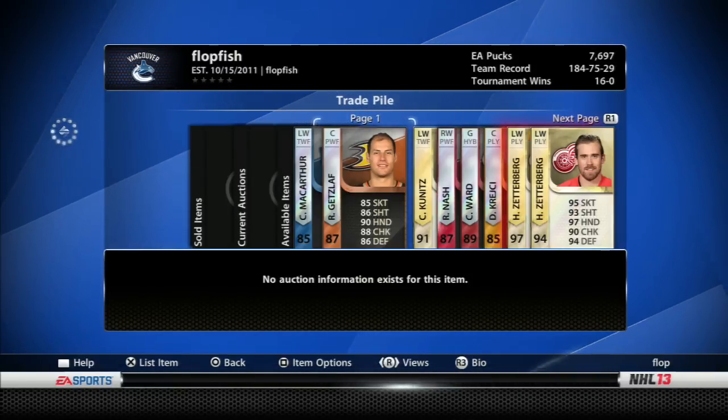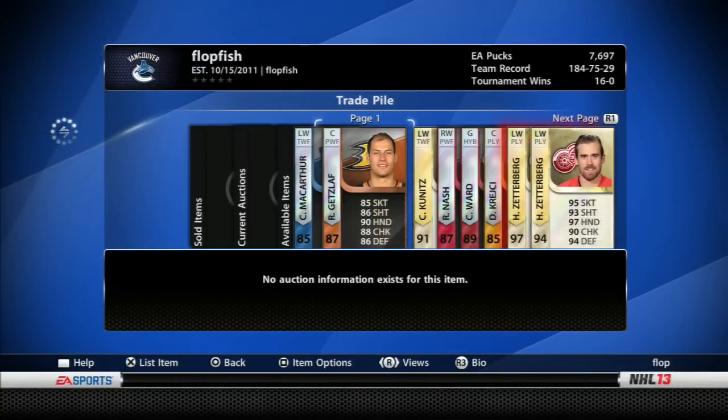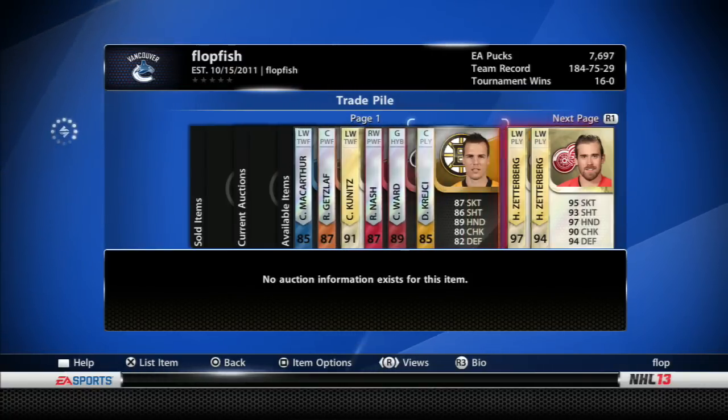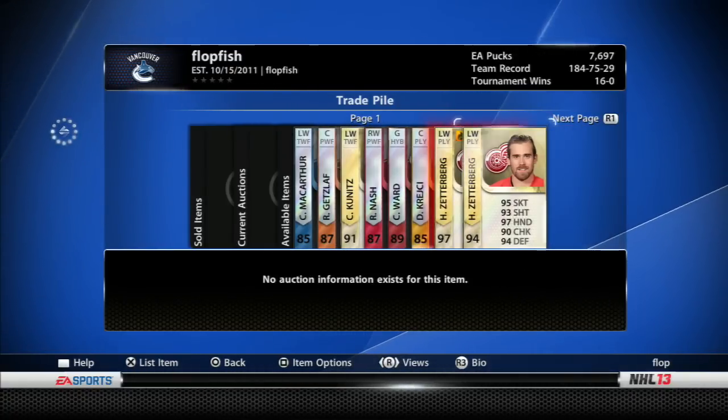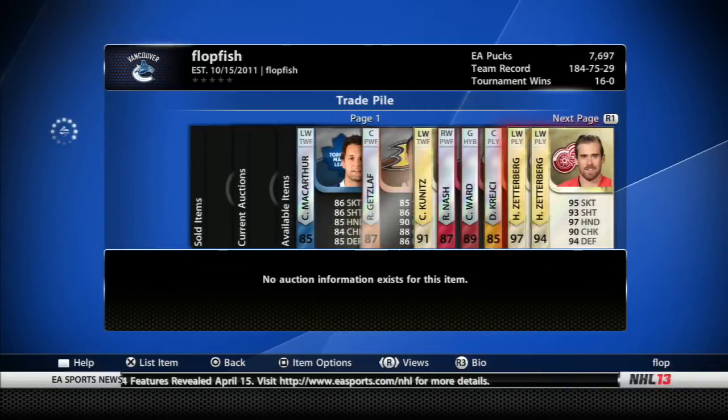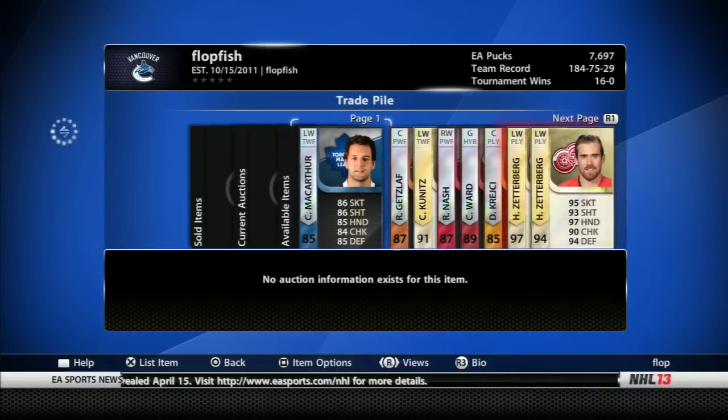The players are only going to be up for six hours, and listing them beforehand would cut out a good half hour of their auction time. So make sure you check the description for the prices. Here's who we have — players of the week.